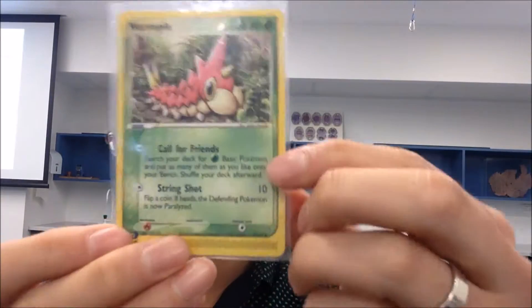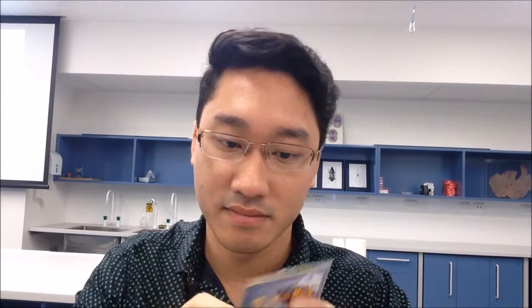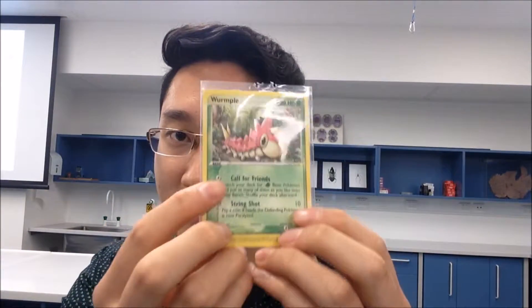It says here: search your deck for grass basic Pokémon and put as many of them as you like onto your bench, then shuffle your deck afterwards — you guys can see more clearly there. Why is that special? For the most part, most grass types that have this move are very specific, like Weedle searching for another Weedle, or Nidoran searching for another Nidoran.